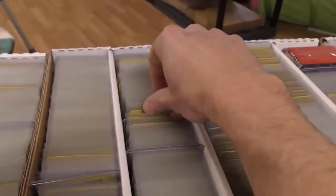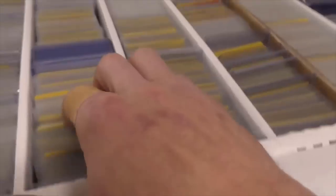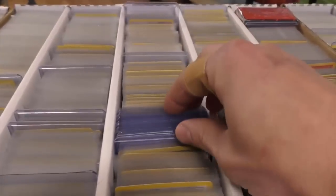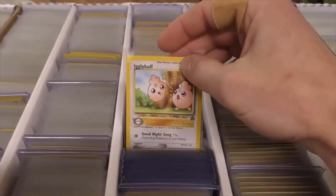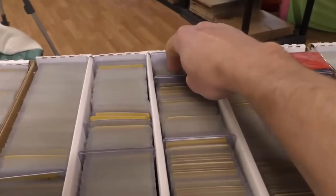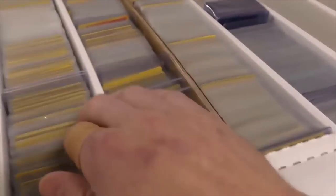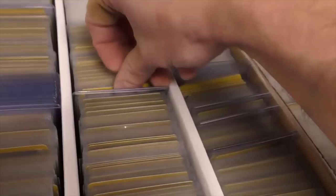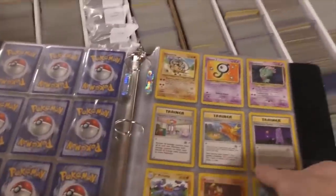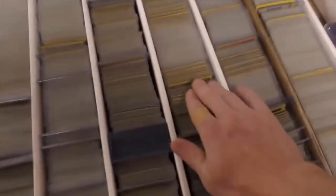Got the Togepi, Cleffa, Smoochum — sorry if I'm going through all these and you don't want to see them, you can just turn it off. Got Scizor. This is all I have for Pichu — like 30 or 40 of those. Igglybuff, Hitmontop — only got a few Unknown J, like 4 of them. Misdreavus. I kind of try to keep a few on hand of all of them so I can make sets. I just bought a set yesterday and went through and picked out all the ones that weren't near mint — made a new set, because these things you can probably get close to $1,000 for a decent set now.